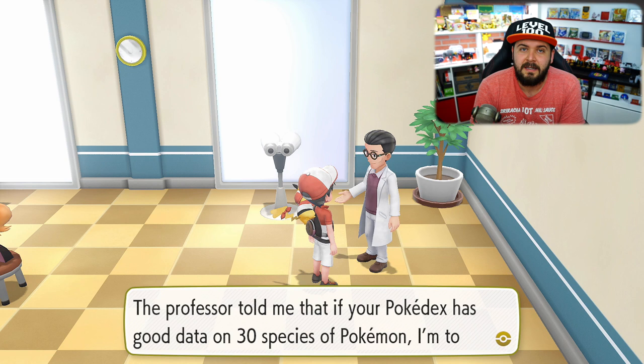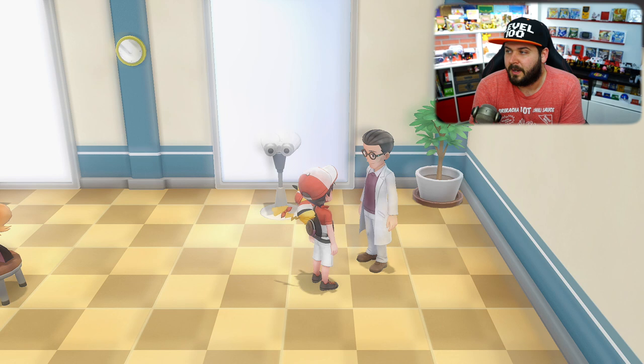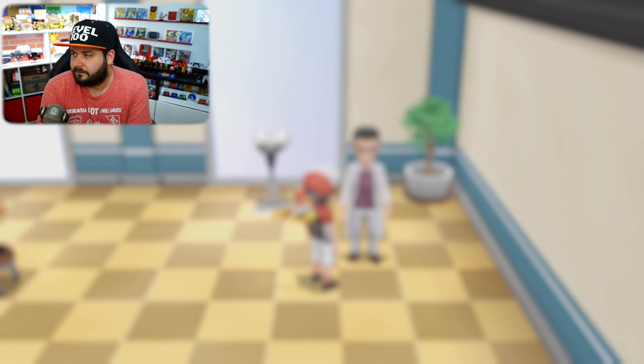Next we're gonna head upstairs and talk to this gentleman over here. He's gonna do a quick check to see how many Pokemon you have caught, and then he'll give you the judge functionality. You access the judge functionality from your Pokemon box and then go to a Pokemon summary.